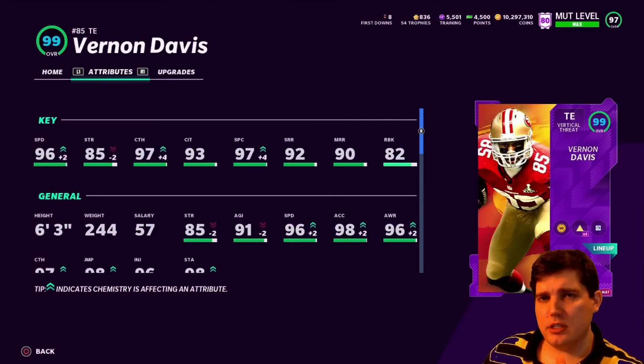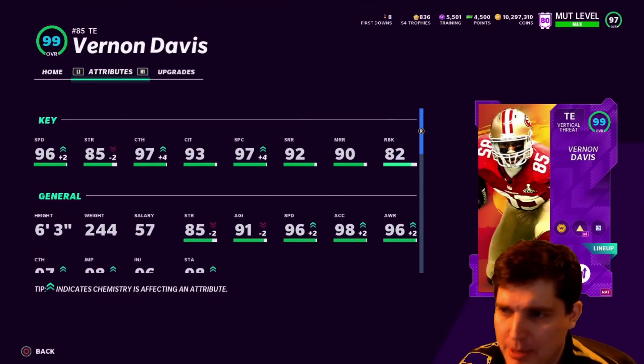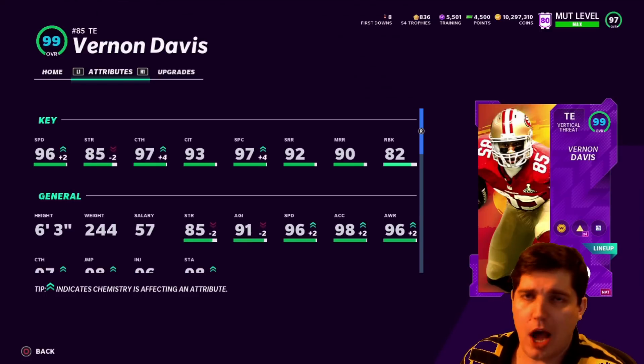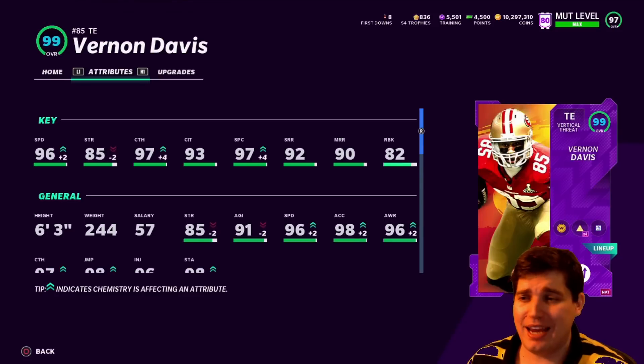Hey, Gearbox here. Today we got some Vernon Davis gameplay for you. I ended up putting Sprinter on him, got his speed up to 96. Obviously you go Washington, Niners, Broncos to get him up to 97, 98.